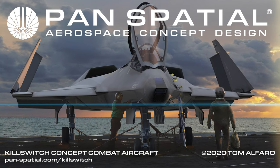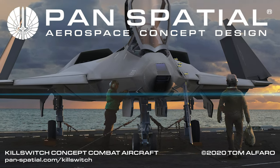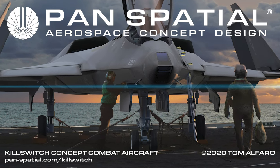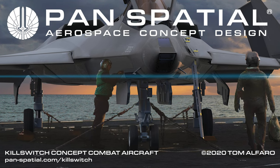Killswitch is designed for operations from large catapult-equipped aircraft carriers. Folding wingtips help park and maneuver more aircraft safely in the limited real estate on the flight deck as well as the internal hangar bay.